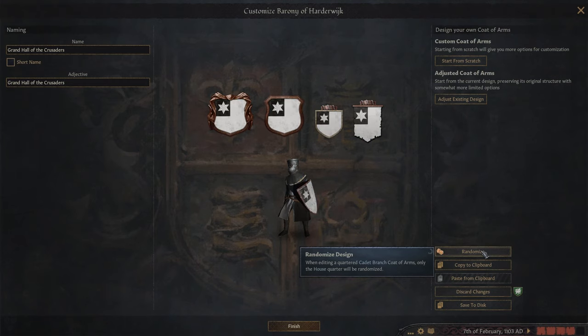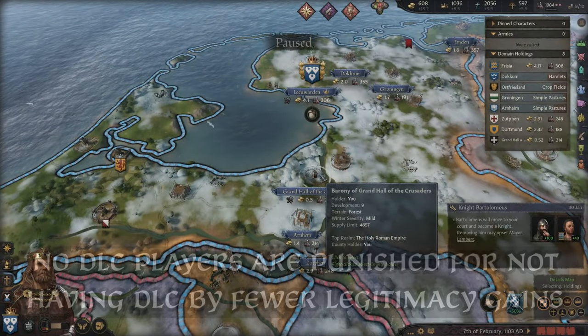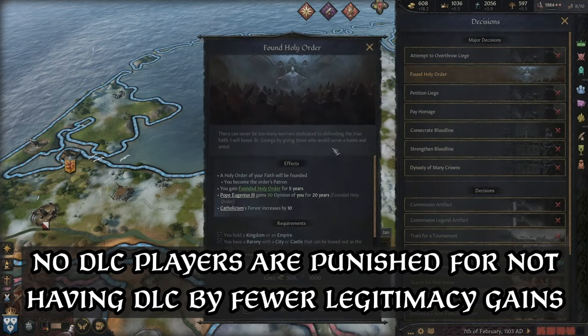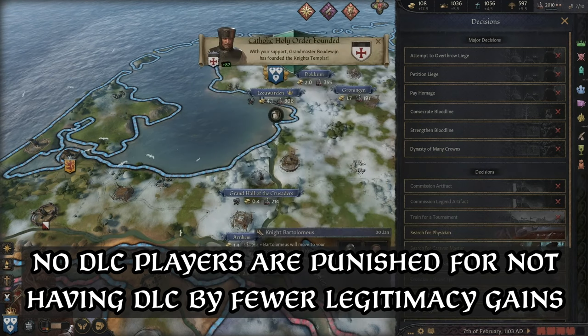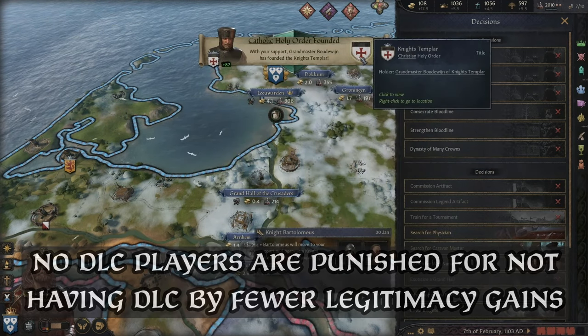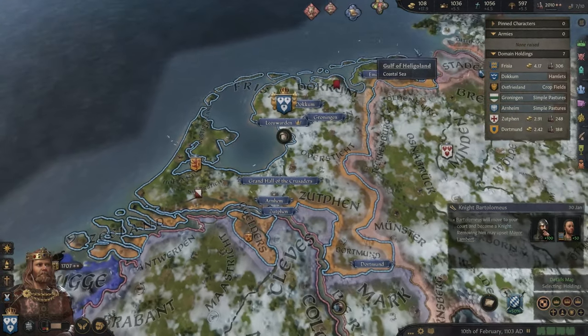While this may not affect players as badly with the DLC, I think it does highlight an issue that the scales of power lie a little too heavily towards becoming illegitimate, and can feel like players are being punished for not buying the Legends of the Dead DLC. Something I found to be odd, speaking to a more rigid and hollow system, is how legitimacy feels disconnected from your character's long-standing rule.